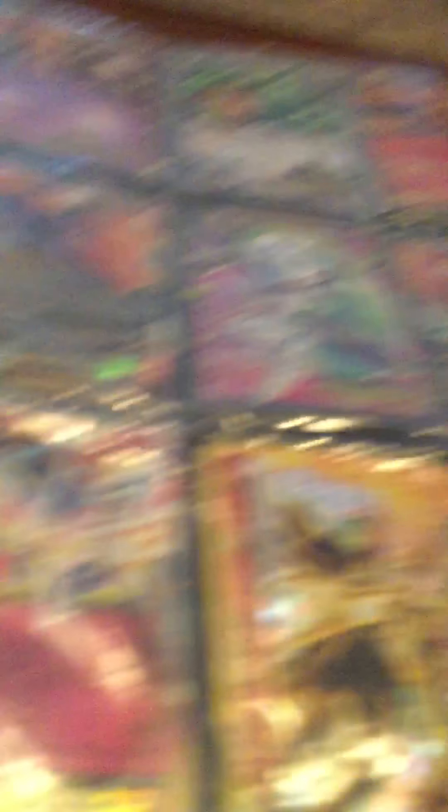And then it goes to Fairy type. Then I don't know what this type is called. Then this type. Then Dragon type. Then this type — I'd rather put something else, a different type in this, but I put this type in because I want all my Eevee evolutions. That's the old Eevee.